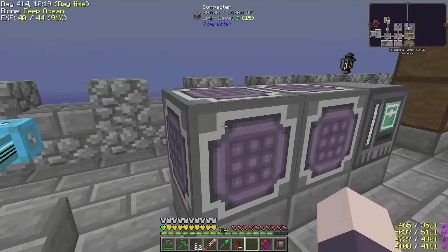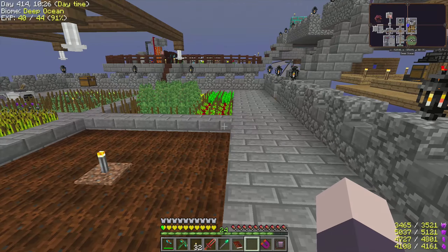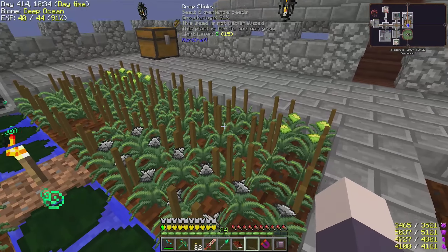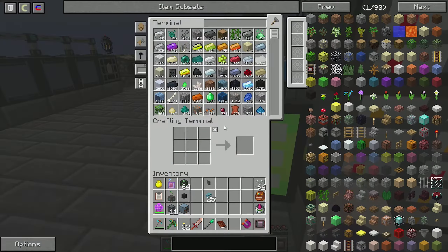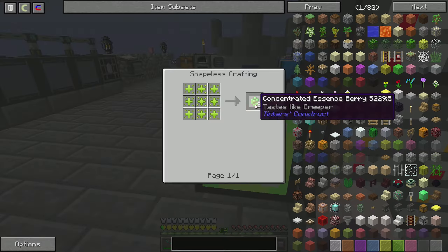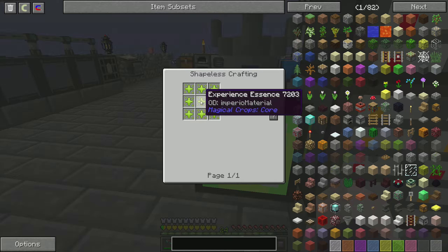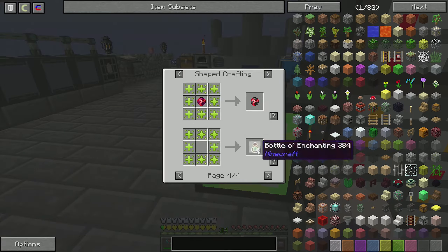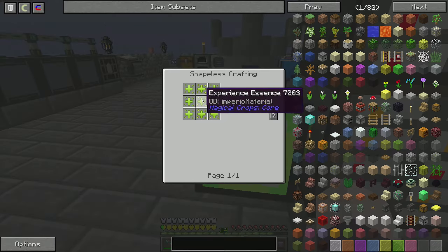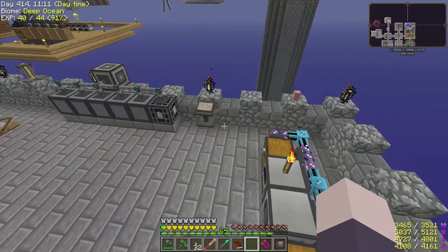Another thing I want to work on - we don't have a good experience points farm. We do have these experience point seeds planted now and we get concentrated essence berry from them. You can make XP bottles - you get four of them - but you can also craft them differently to get the essence berry, and these seem to give a little bit more experience even though they use one more item. I think this is more efficient.